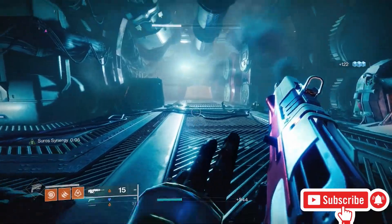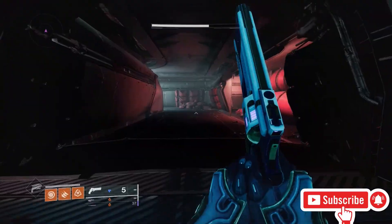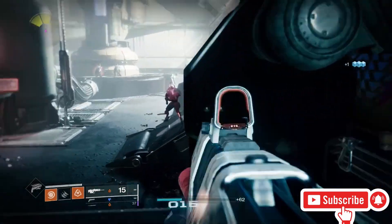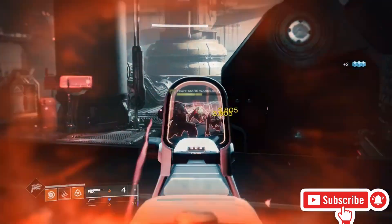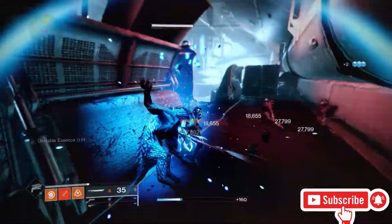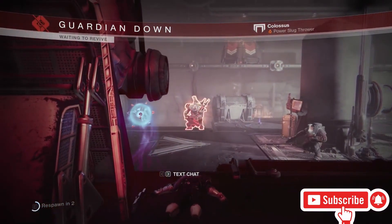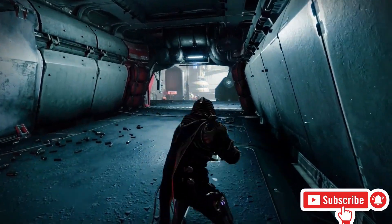After you kill the ads, continue all the way down this hallway and straight through into this room — this is the main lost sector area. Start killing the ads; the nightmares are going to start coming your way immediately. After you kill the first two nightmares, like every other lost sector, two more will spawn.